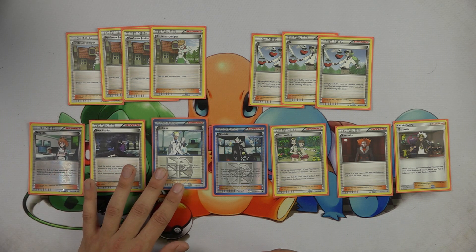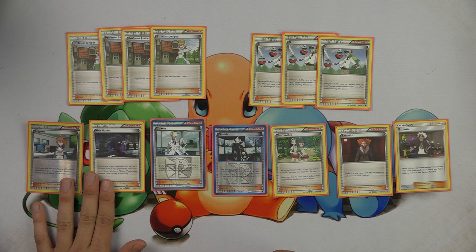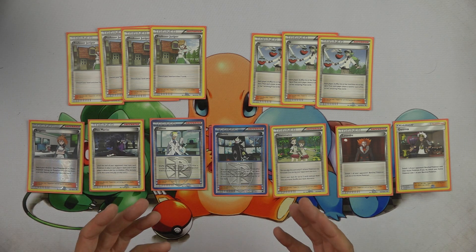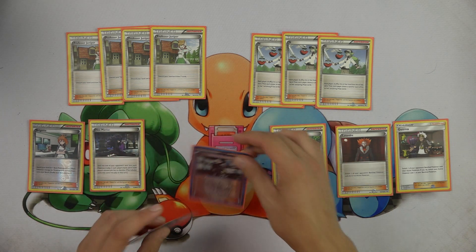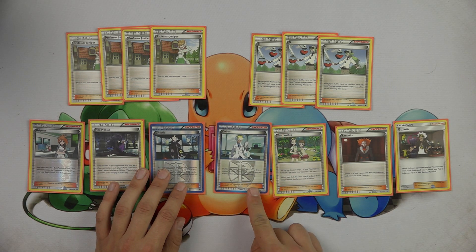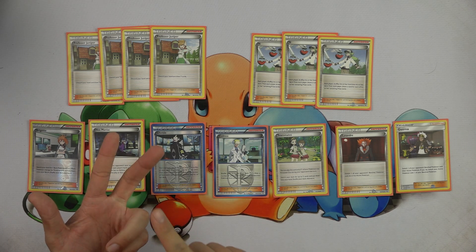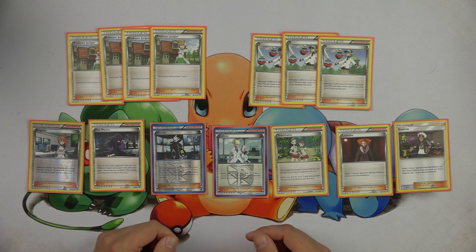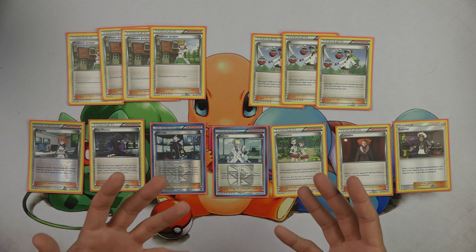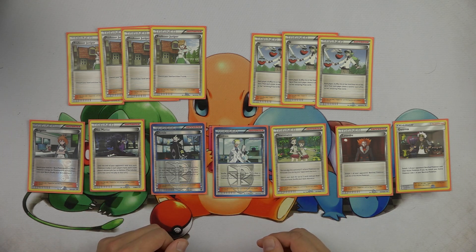Hex Maniac can really stop decks dead in their tracks. A turn one Hex Maniac against a deck like Mega Rayquaza or Turbo Darkrai can be very powerful, going hand in hand with Getzis. Getzis is also an extremely powerful turn one supporter — you can turn one Getzis versus Night March, Mega Rayquaza, or Turbo Dark to great effect. Even against Trevenant Break, going turn one Getzis going first might knock them out of the items they needed to draw and set up. Getzis can really catch your opponent off guard in expanded format.